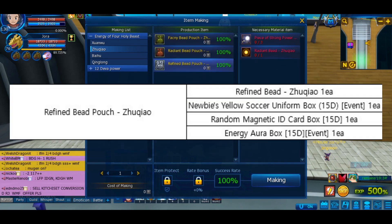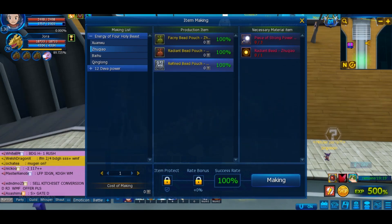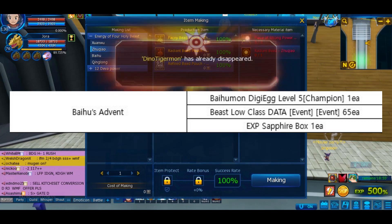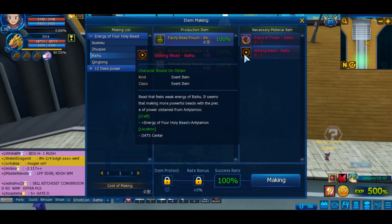After that you will obtain the Refined Bait Pouch Zoukyao, which will give you these items. Using the Refined Bait Zoukyao, another sub-quest from Antilamon will show up that will ask you to talk to him again, and it will give you Baihu Mon's Advent. This will give you the Baihu Mon's Egg — Level 5 Egg, a Nation of Data, and Sapphire to level him up.